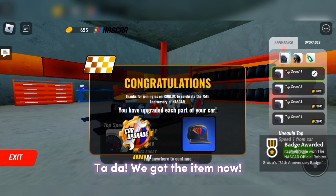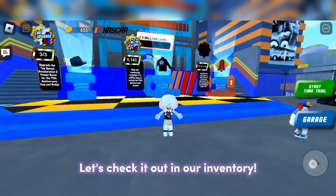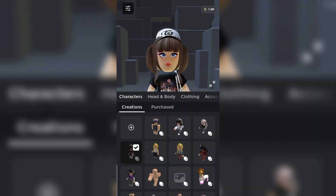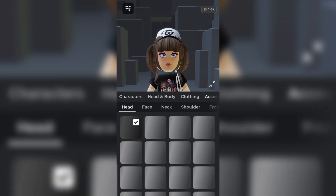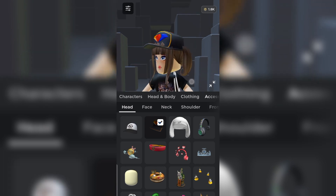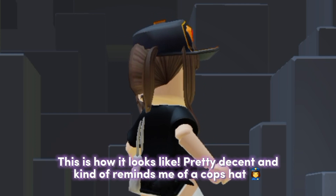Ta-da! We got the item. Now let's check it out in our inventory. This is how it looks — pretty decent, tan color, kind of reminds me of a cop's hat.